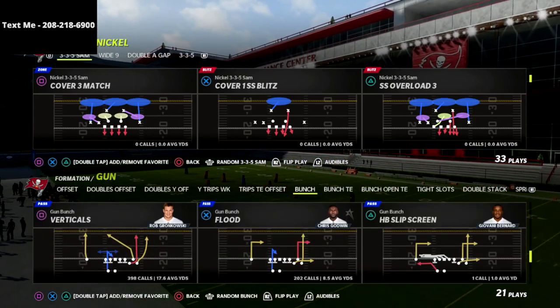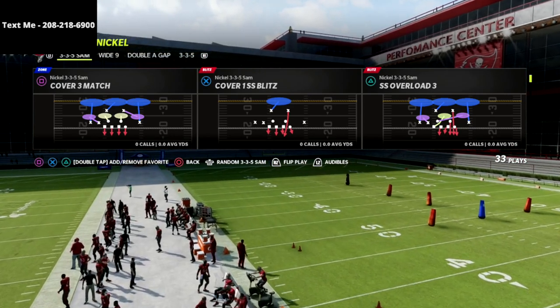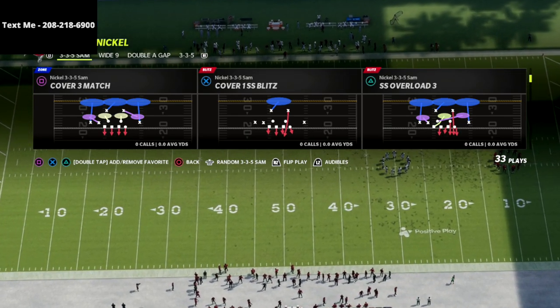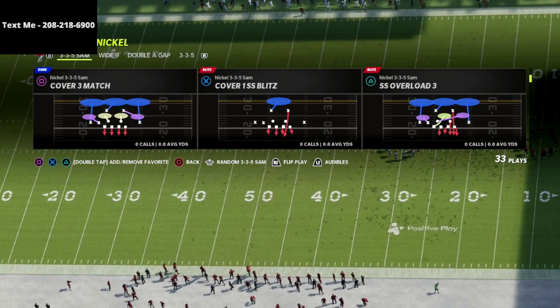This is a really good pressure out of 335 SAM. One of the issues with 335 SAM is that the pressure off the right edge is really good — we did a video on that a couple days ago — but how do you get pressure off the left edge? How do you get pressure off both edges from this formation? I'm going to share that with you here.